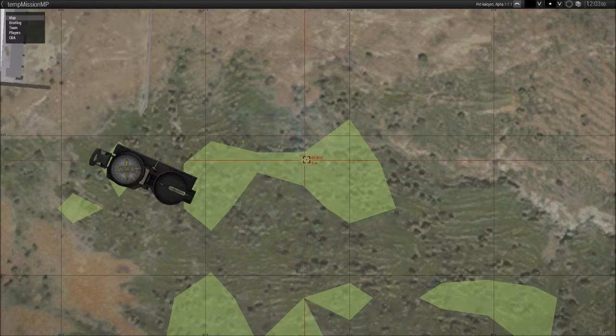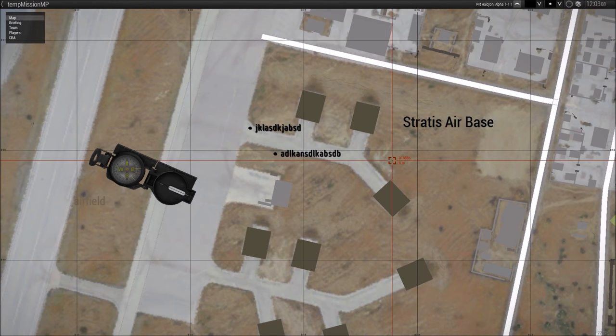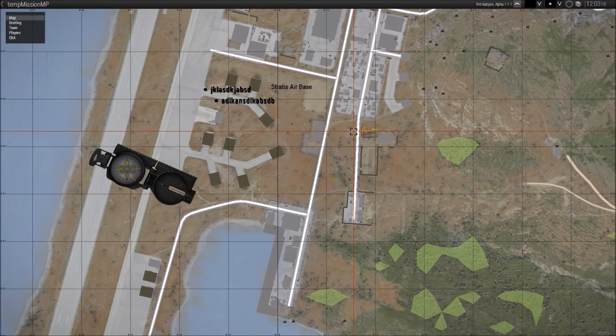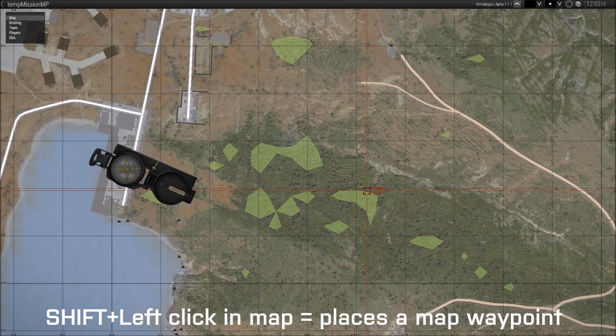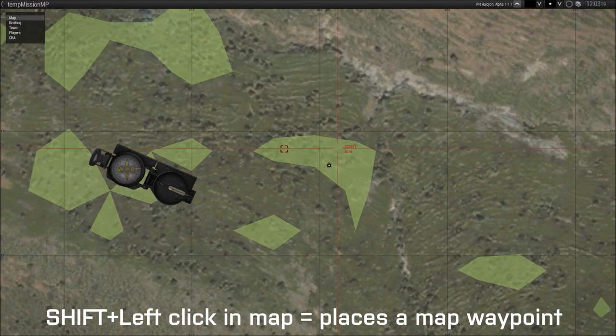To start off, if you go into the map — just got the map here — if you double click, you can put a waypoint or a marker down. Everyone knows that, it's cool. But what people may not know, and I didn't figure this out until like a thousand hours into the game, is if you hold shift on the map and you left click, you'll put this little weird thing down — it's a different icon compared to a marker.